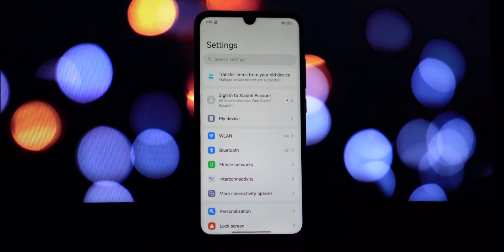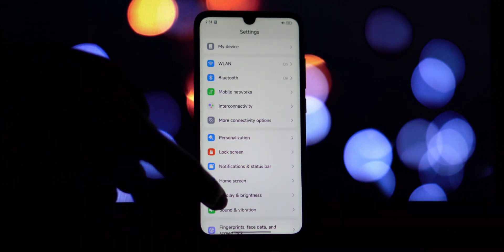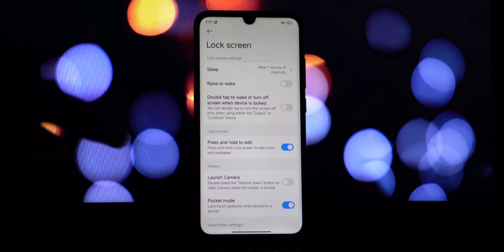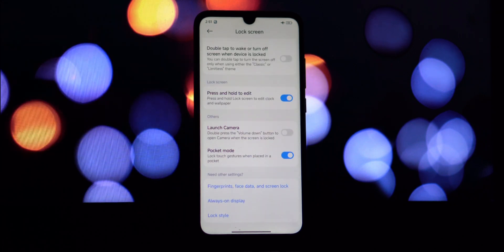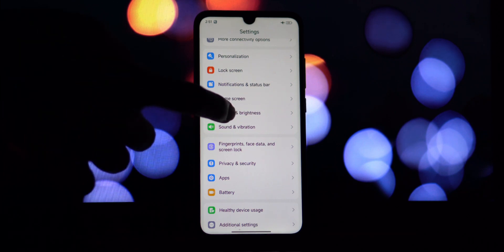Perhaps one of the most critical bugs is that mobile data simply doesn't work. I've tried multiple SIM cards and different network settings, but I cannot get a mobile data connection at all. The brightness slider also exhibits abnormal behavior — it's not completely broken, but it's definitely buggy.